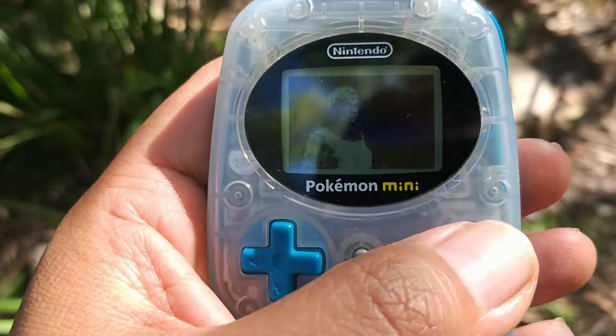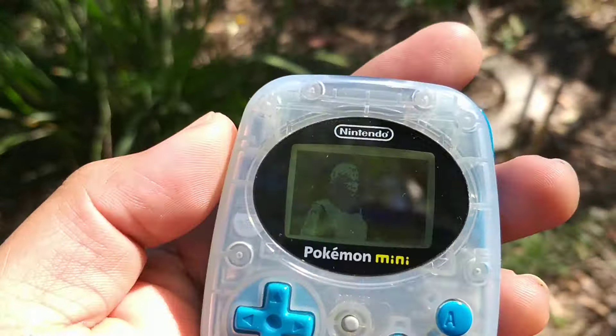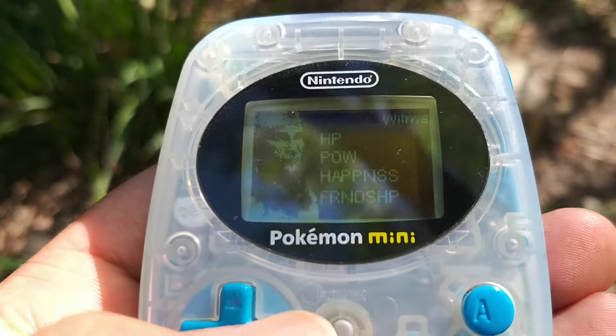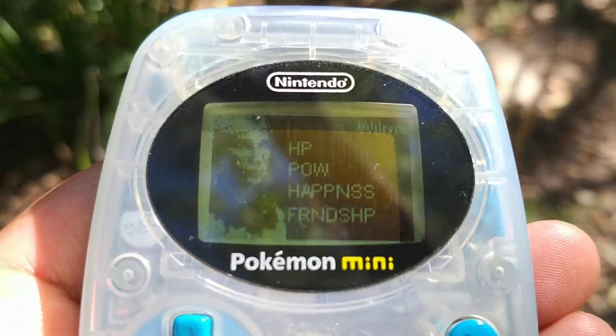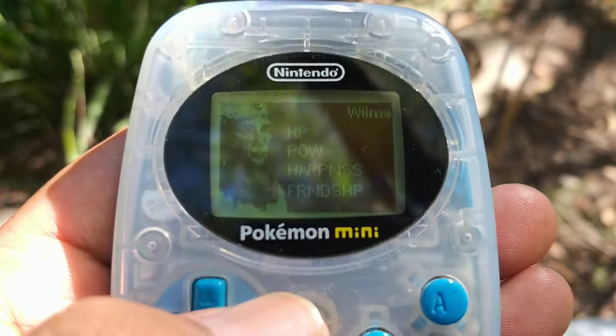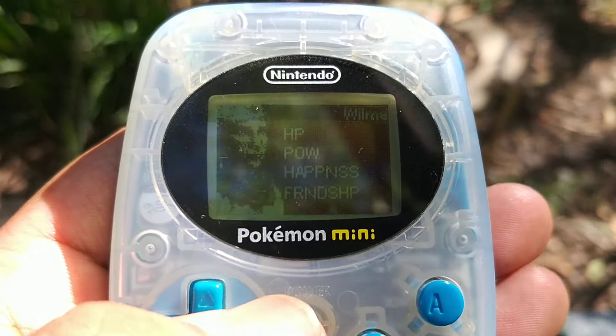We have the menu button — you press C on the side, that opens up the menu, and you can view your party data here. I need to now program where it draws the values for your health points, your power, your hipness, and your friendship.